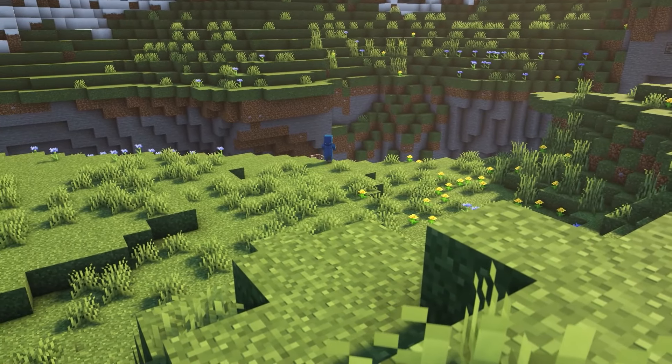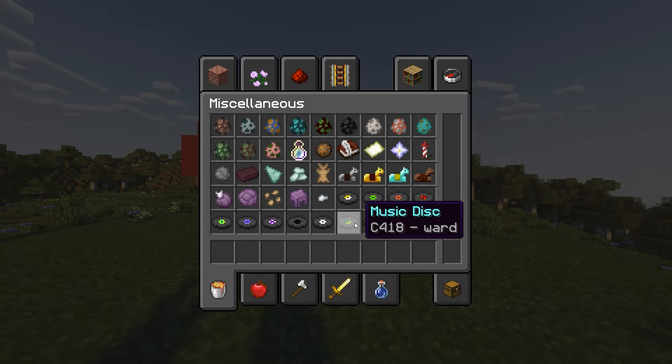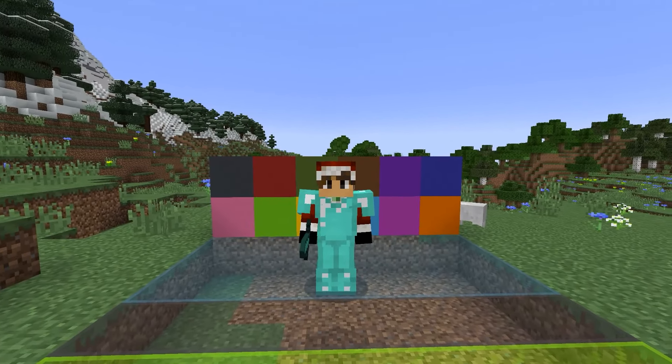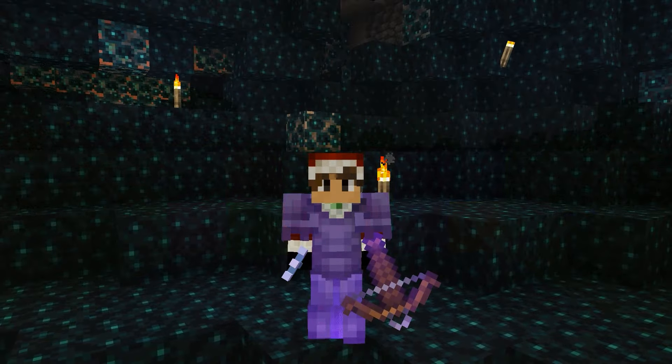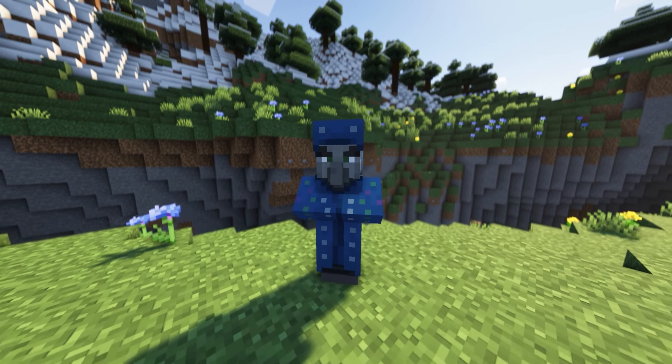Minecraft has a mob that's been hidden for years. It doesn't naturally respawn at all. You can't get it from the creative menu, and it's been in the game since 1.12 and is still being updated to this day. And yet, Mojang still hasn't added them to the game. Meet the Illusioner.